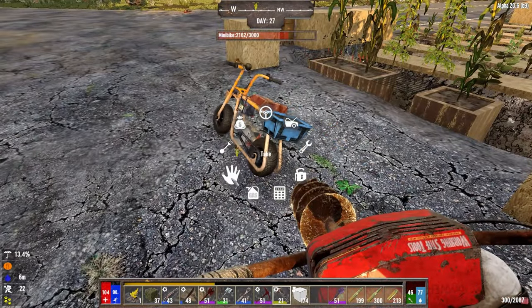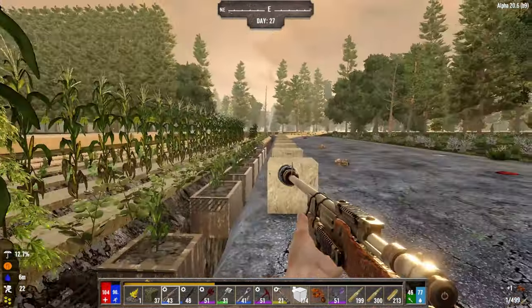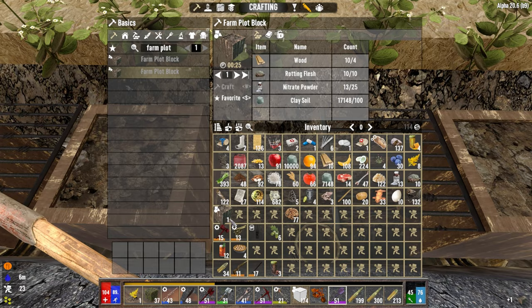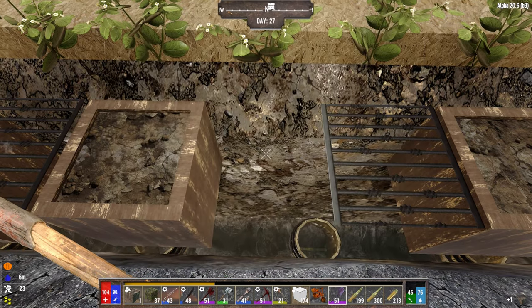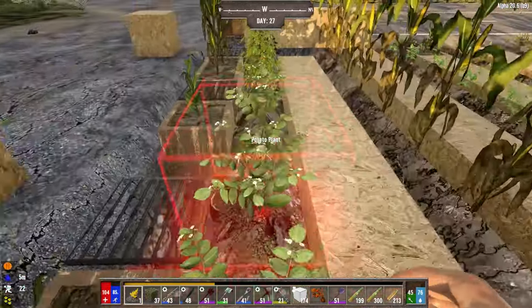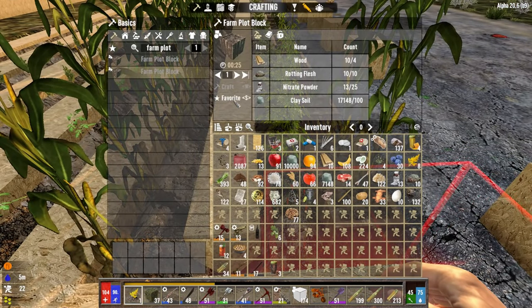It's also biome dependent where some biomes have different resources. This is a forest biome we're in right now. You can destroy it. There's no advantage over farming plot or tillable soil - the only thing is you don't have to be a farmer or have read a farming book to do it.